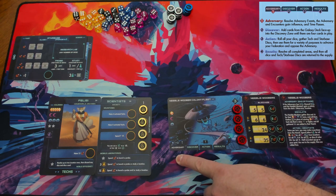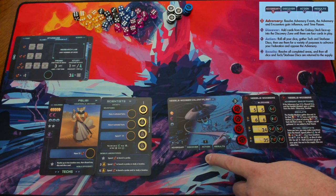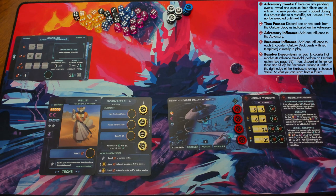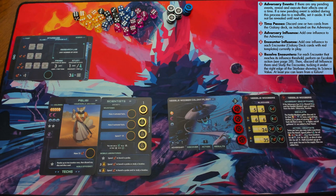There's the Adversary phase, where the bad guys get to do their stuff. There's the Discover phase, where you fill up the Discovery Zone if there are empty slots. There's the Action phase, where you roll your dice, use them all, and do all the cool things. And there's the Results phase, where you see the benefits of placing all those dice and using techs. There are five things that happen in the adversary phase, and sometimes there are icons representing extra things the adversary does.